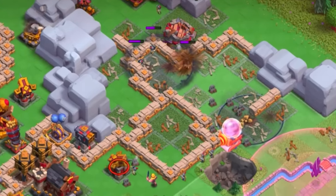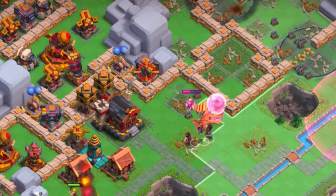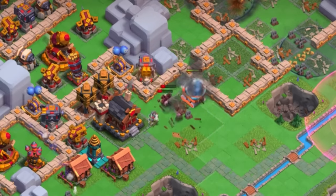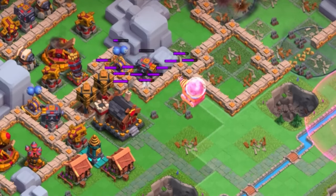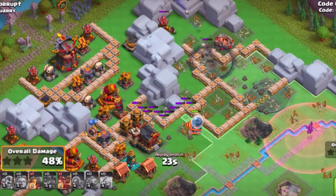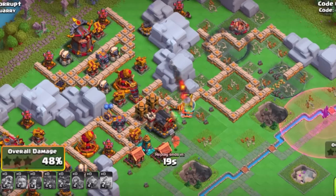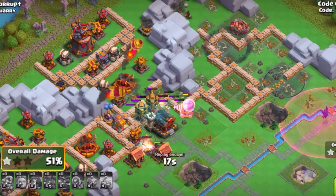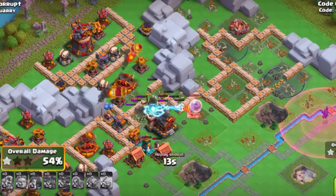That way it can stay distracted, and you have the Sparky all ready to go. You're just going to allow the Sparky to finish off whatever is left of the base, getting hopefully up to 50% or a little bit more. This will allow you to keep yourself moving, using any other support troops to keep the Sparky protected and getting value, which is really going to help for your second hit.